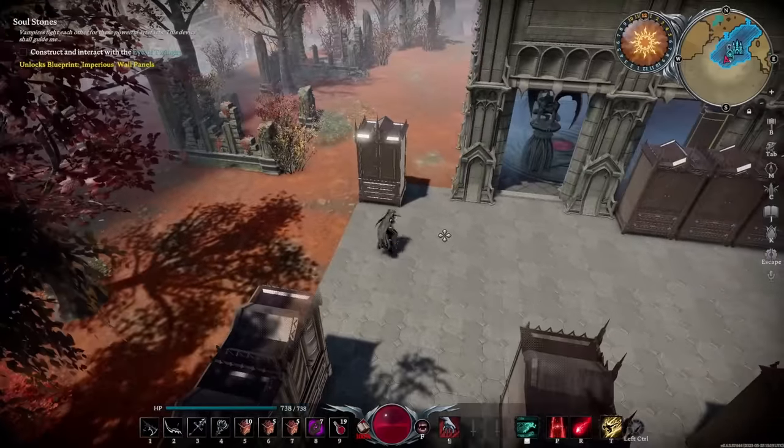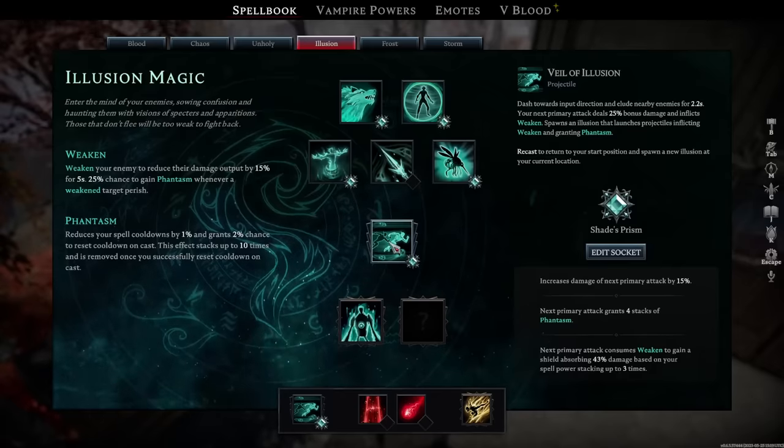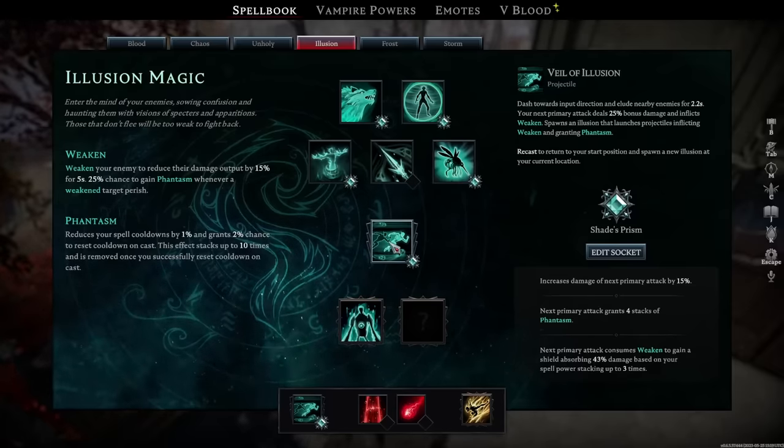Before we start talking about the combos, we need to talk about the dash. The best and only dash you should currently be using is the Veil of Illusion. That is because it is the only dash that, without any type of jewel support, gives you a buff. Jewels can buff you in other ways giving you shields for the other dashes, but the jewels you can put on this dash also do that — and it also comes with a buff which is Phantasm.